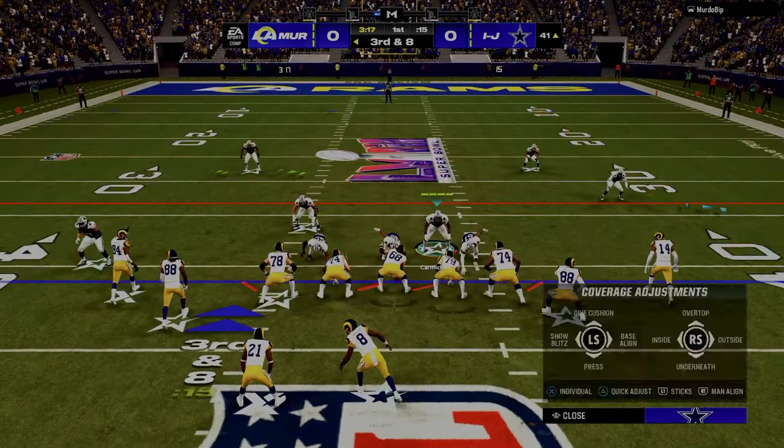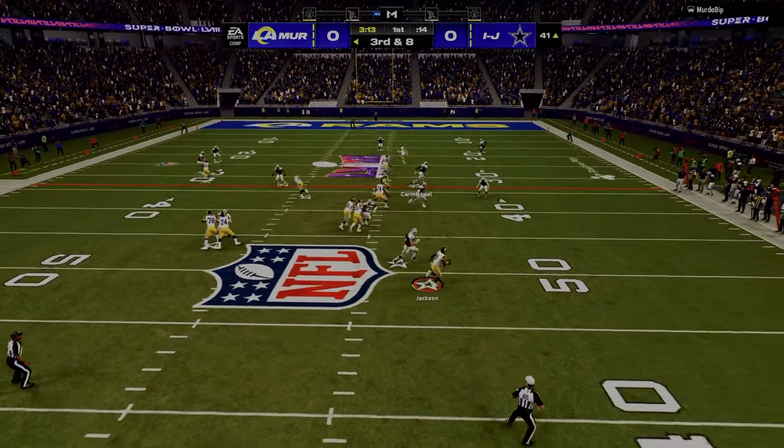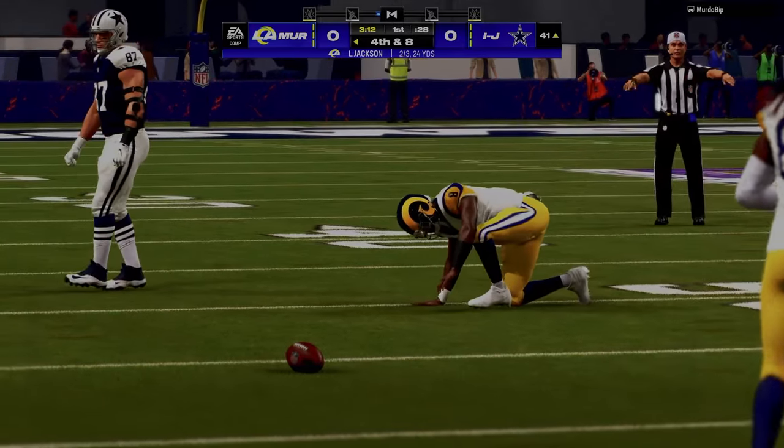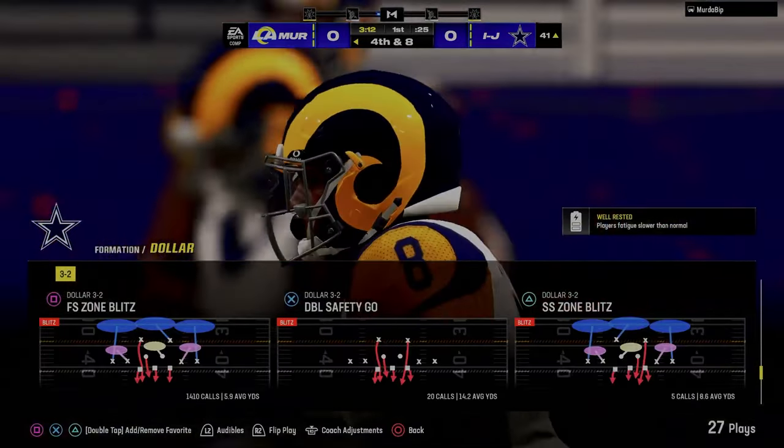When they go to something like this, we're going to leave it as is and see how this plays. We're going to take that crosser and we're able to get the pressure. I think Rob Gronkowski is the best blitzing linebacker in the game. You want to have a linebacker there with Lurk Artist.